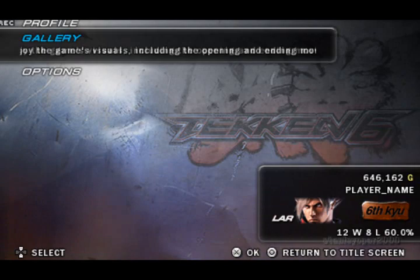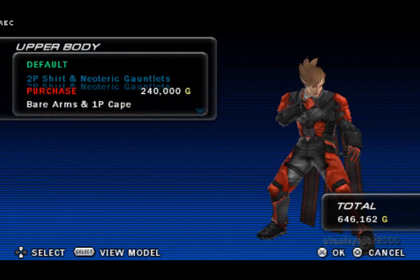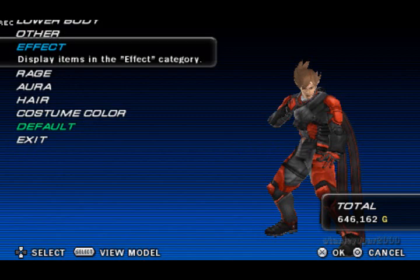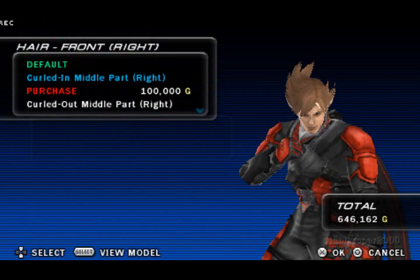Profile is your character. I'm going to show you the customization options — this is a really cool thing that Tekken 6 added. I'll pick Lars. You can customize your character for online usage; this only appears when you play online. I thought that was kind of cool.